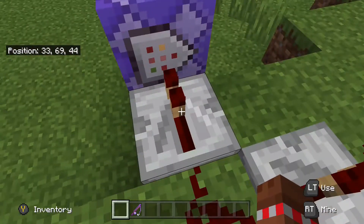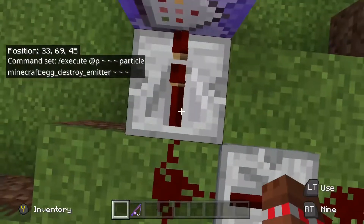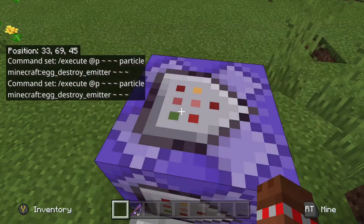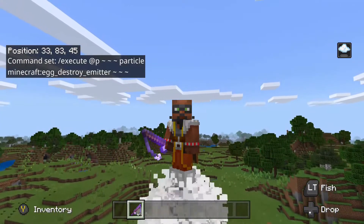Then you place another comparator, some redstone, and a couple of repeaters to extend the signal. Then in this command block you write: slash execute @p ~ ~ ~ particle minecraft:egg_destroy emitter. That is the particle that looks like you've started a rocket — you can see it under my boots.